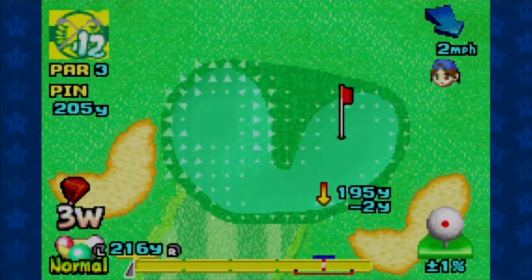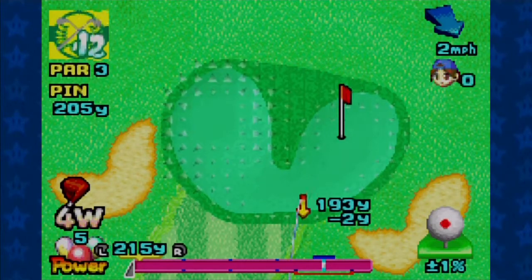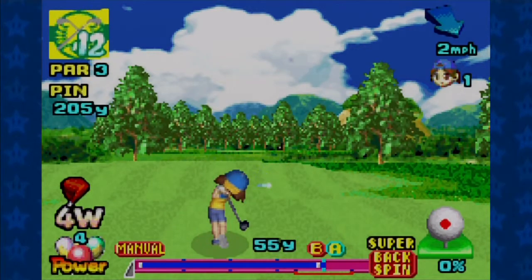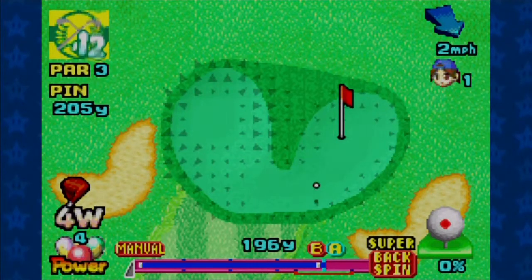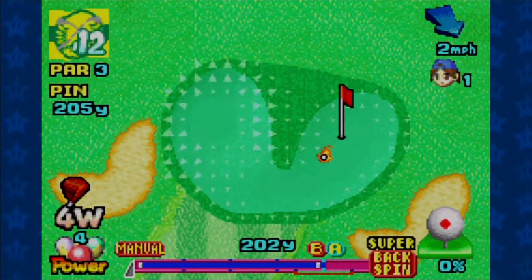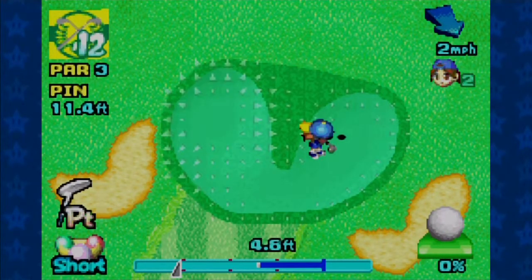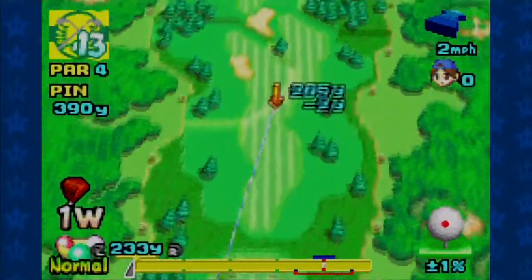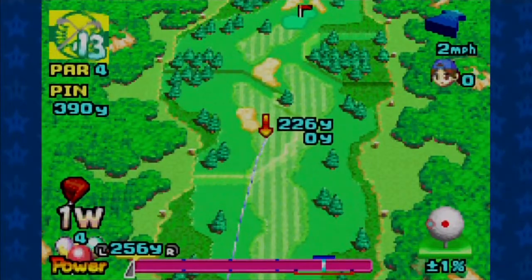We're playing really well here. Another deceptively tricky par 3. In general, aiming for an area of the green where there's not much slope going on is better than trying and failing to get close to a hole that is in some difficult putting area.